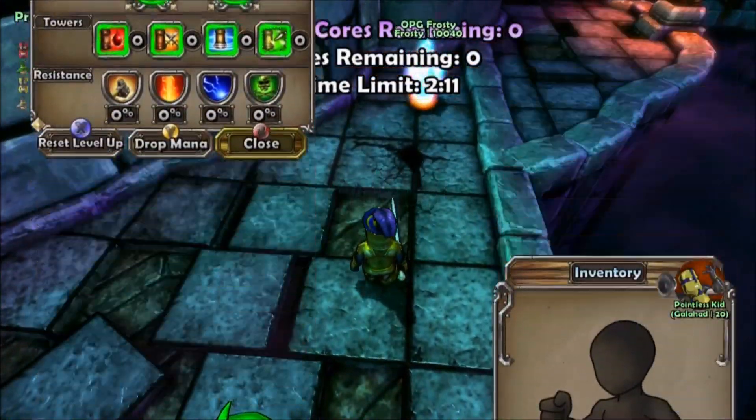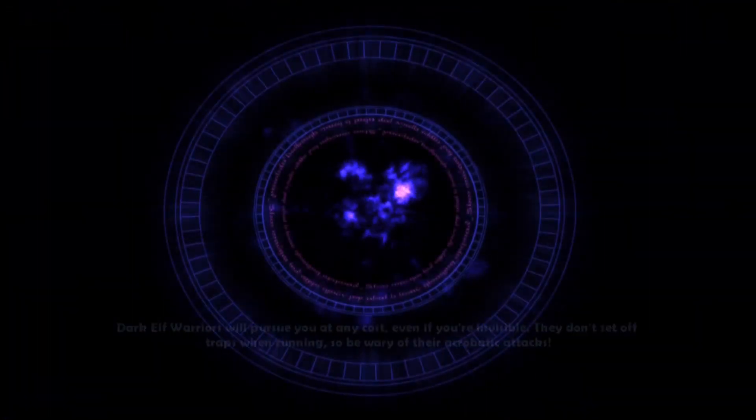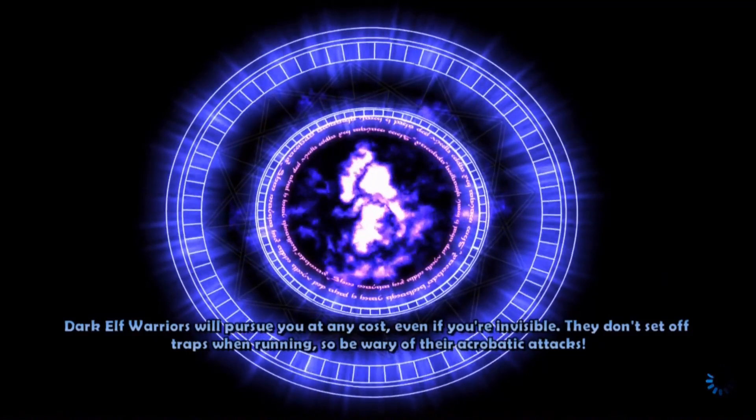When the level-up prompt pops up at the end of your round, you don't want to level up. Back out of that, go back to tavern, hit yes, and then once you're in your tavern you'll see what pops up.